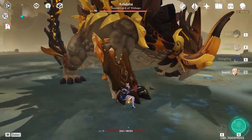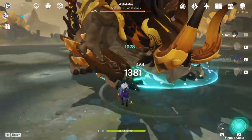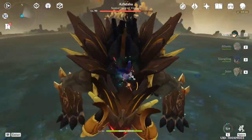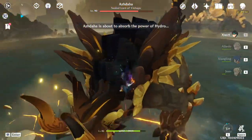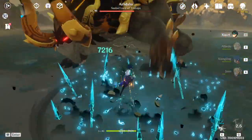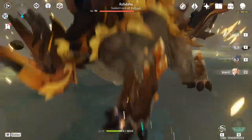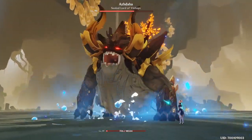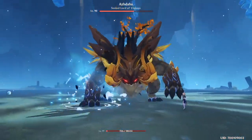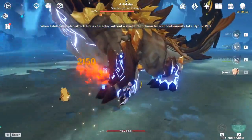First things first, the artifact set I recommend is the Pale Flame set — it's the brand new one. I do recommend using that set; it's going to give a lot of damage to Eula, especially because of her attacks. She is a cryo user and cryo has a high multiplier. From all the gameplay I've seen, she looks very powerful and I cannot wait to use her.